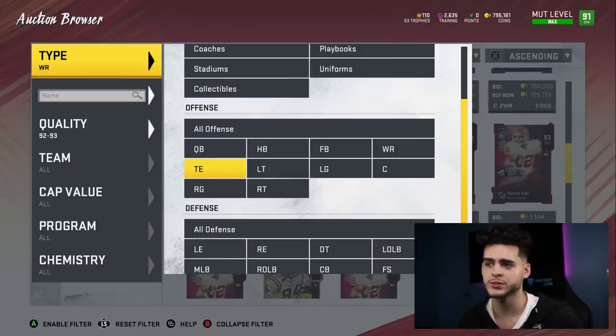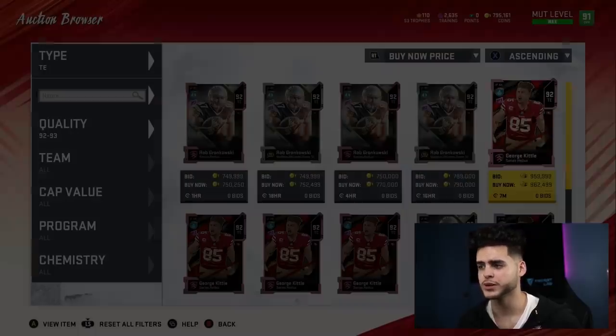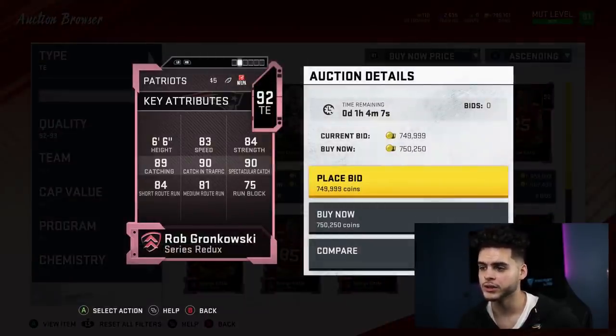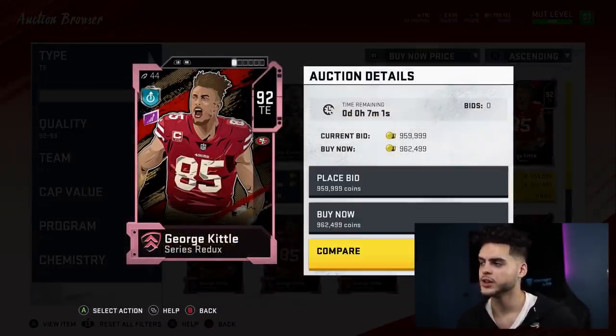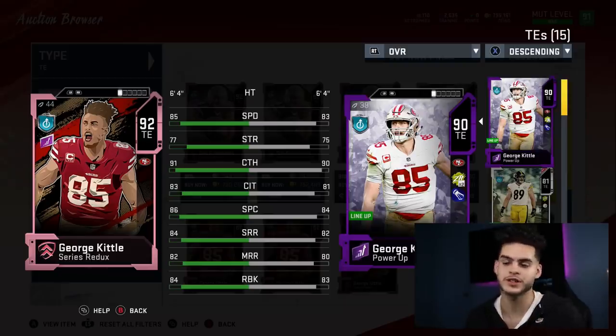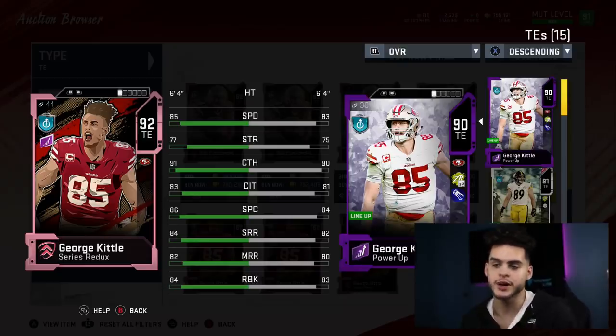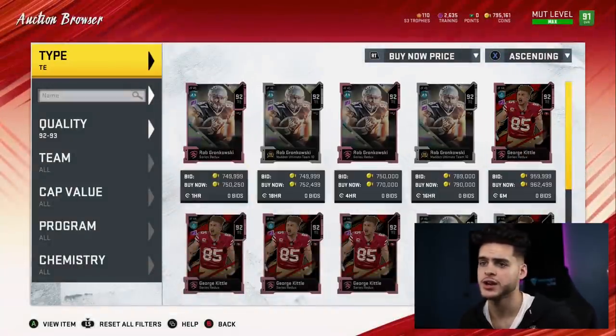At tight end, I still think the best is George Kittle — but not the full one, you don't have to get it. The 90 overall George Kittle gets the job done. He has 83 speed, 90 catching, 83 run block, and his route running is above 80 so he can run the routes. This card is awesome — he run blocks really great, like an extra lineman, and he has speed so he can take it in open space. It just costs a power pass and a little bit of training. Gronkowski is an honorable mention but I wouldn't spend 750k on him.